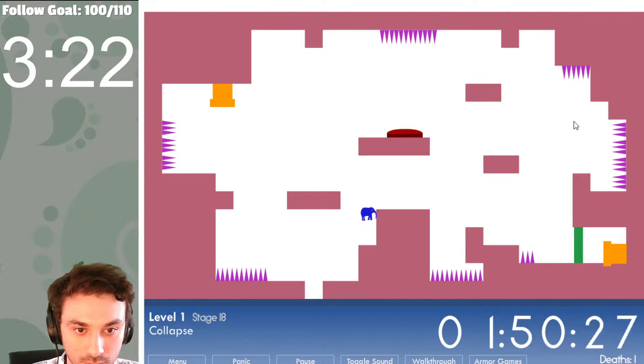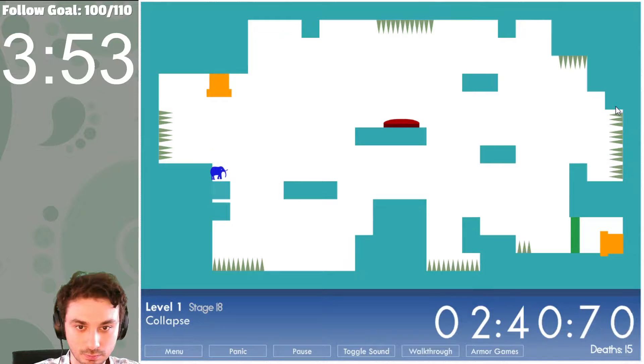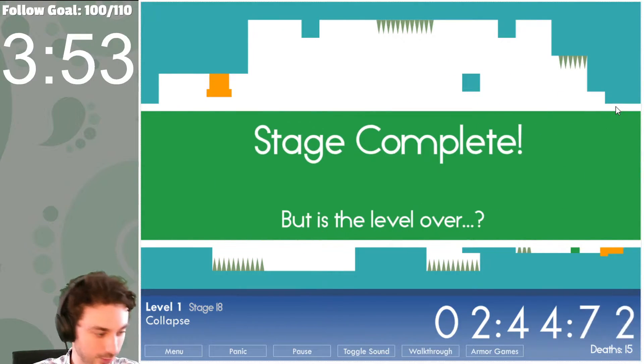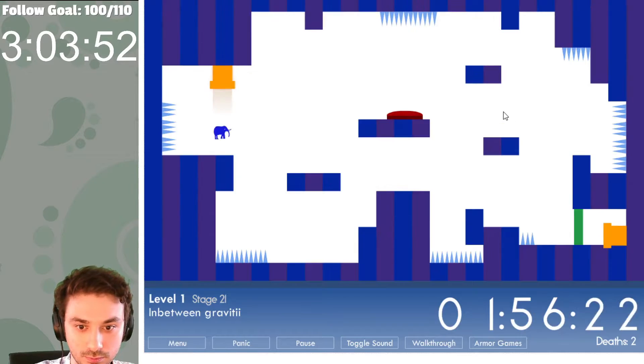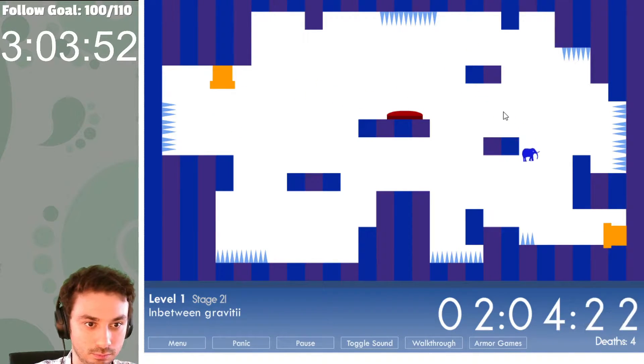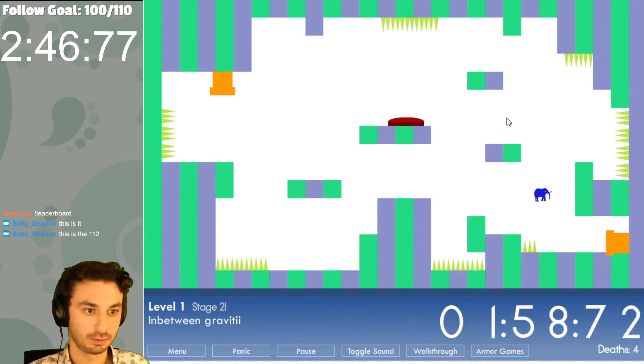Collapse is the third problem level, which results in you needing to go above the pipe and then fall down. You can easily fall into spikes, and if you autopilot and go the normal route, you end up wasting a lot of time. The last problem level is Gravity, where depending on which column you're in, gravity either goes up or down. And once you've learned the strats, this level isn't too hard, but being able to consistently do the strats is a necessity in order to not have your runs killed.